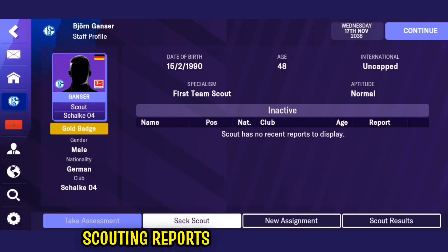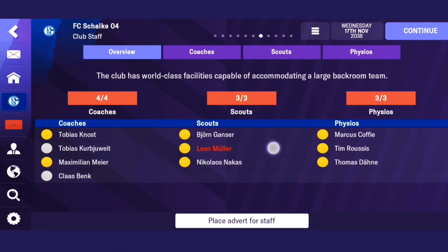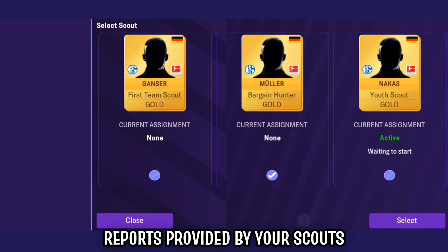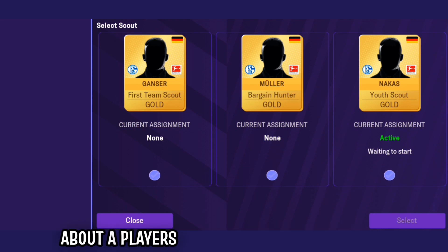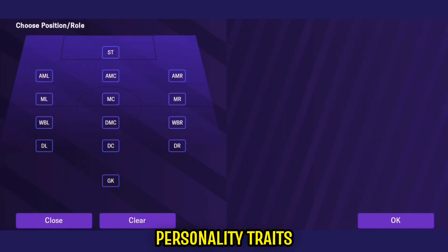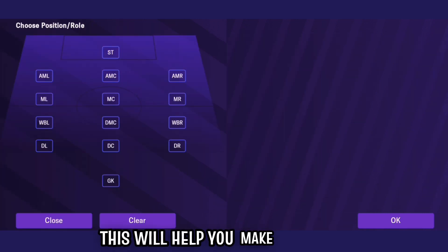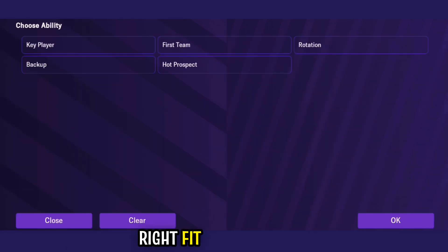Scouting reports are your best friends. Pay attention to the detailed reports provided by your scouts — they will give you valuable information about a player's strengths, weaknesses, and personality traits. This will help you make informed decisions about whether a player is the right fit for your team.